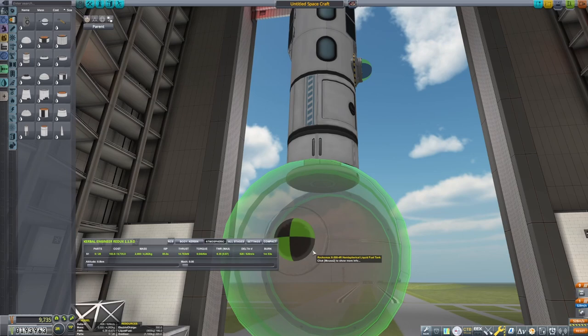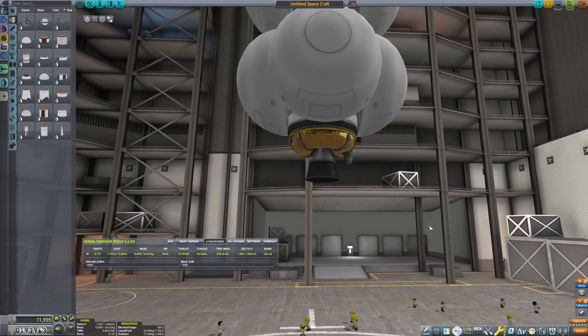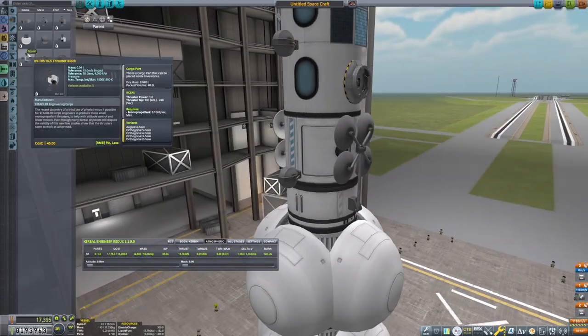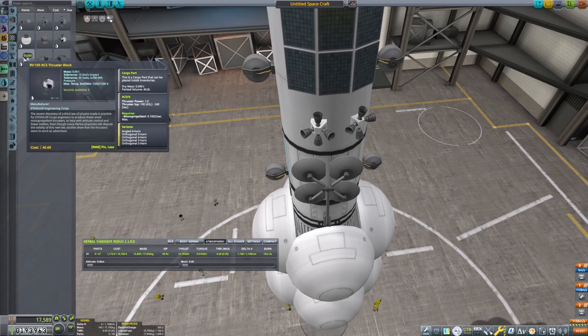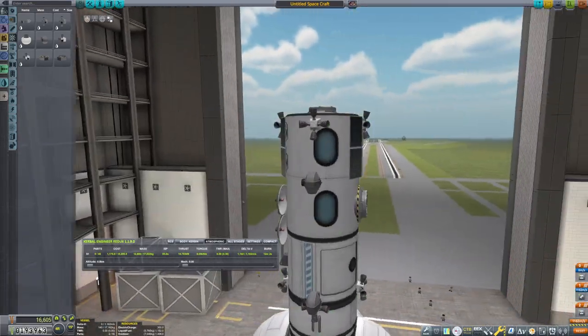You know, you do one station, you've probably done them all, so I don't tend to make a lot of stations. But I decided to do one, mostly because I thought I was going to get the science. But, as it turns out, I pretty much got all the science I could get that this station would have earned me. So, I may do another station in the future, just not around the moon, which is what this station is going to be built around.